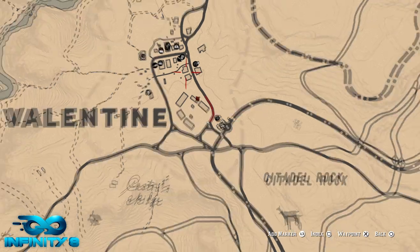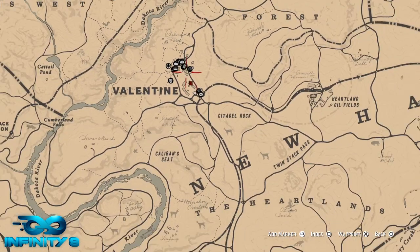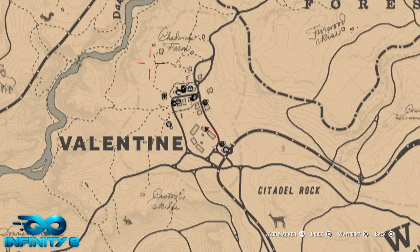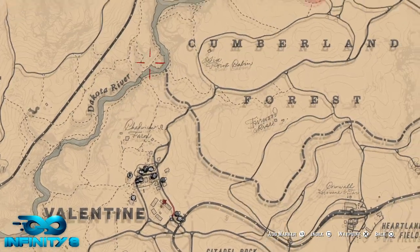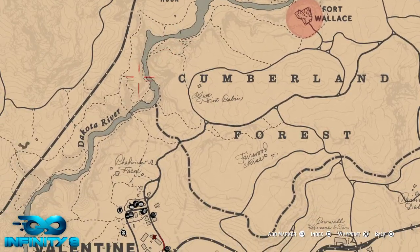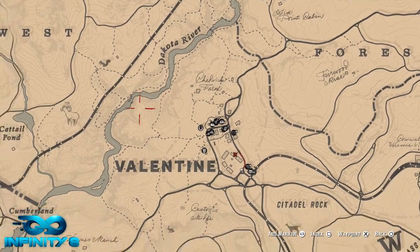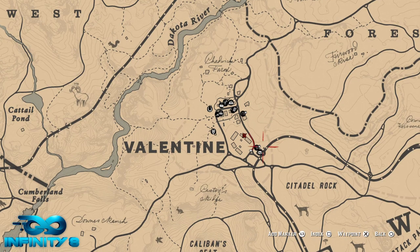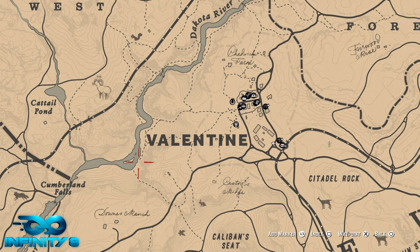Valentine is one of the early towns you unlock in the game. You want to go to the Dakota River — you'll find burdock root at most banks of all the rivers. It's usually in the southwest area, so if you don't know where southwest is, just remember: north is up, then northeast, south, west. It will be located in this area.